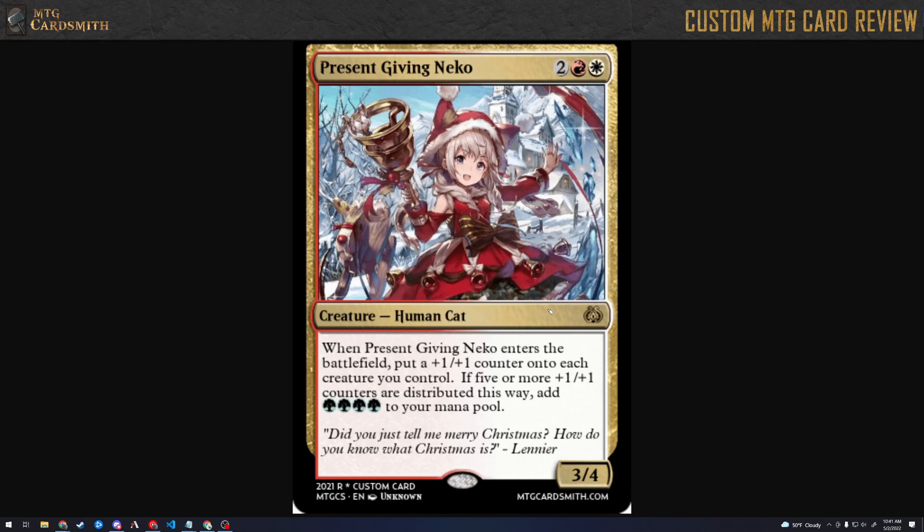The only other issue I have is that generally cards like this, instead of putting a plus-one plus-one counter on each creature you control, it'll put a plus-one plus-one counter on each other creature you control. It's just a little bit smoother when evaluating the card. Right now you play this and it becomes a four-five, but you could also just make this a four-five and have it put a plus-one plus-one counter on each other creature. It's a minor point. It seems pretty strong for its cost, but it's a rare. I honestly think this card's pretty balanced. Getting five or more plus-one plus-one counters — if you've got five creatures out, you're probably winning the game anyway, so the extra mana is not really going to be doing that much.